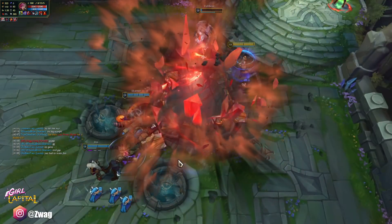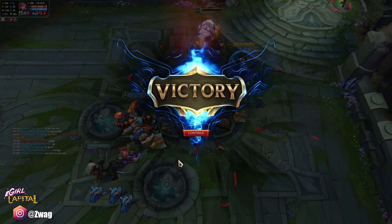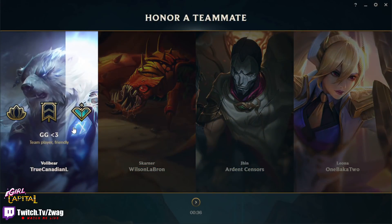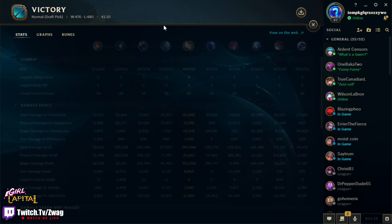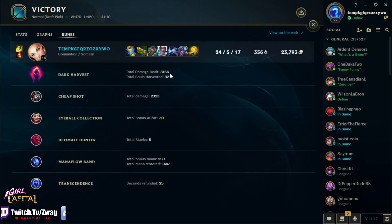If you guys enjoyed the Lux video, make sure to leave a like. Check out my description box for all my other channels and subscribe to them. Leave a comment below — let me know what builder champ you want to see next. I'll give it to like Volibear or Leona — those ones are always good frontline going in. But Skarner got a lot of picks too. We did 61k damage — Harvest did 3100, Cheap Shot did 2323. I will see you guys tomorrow as always with two more videos. Thank you again for watching, have a wonderful rest of your day.